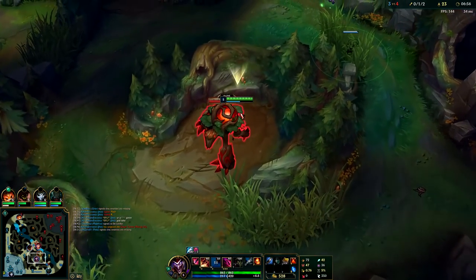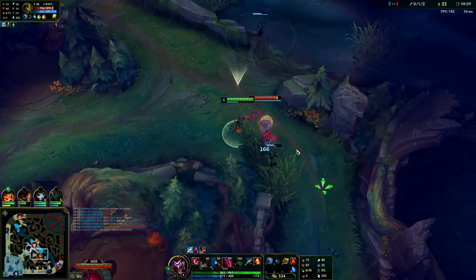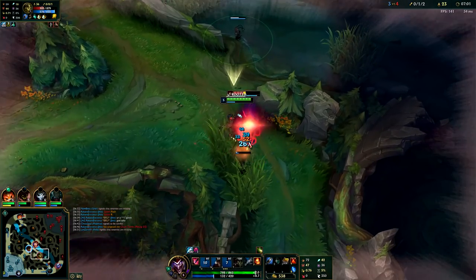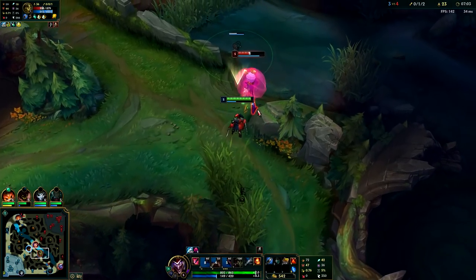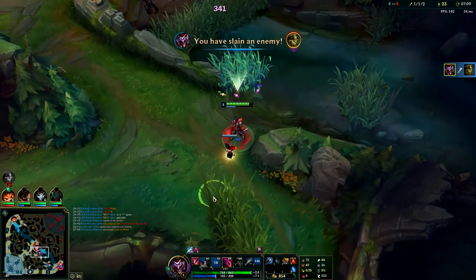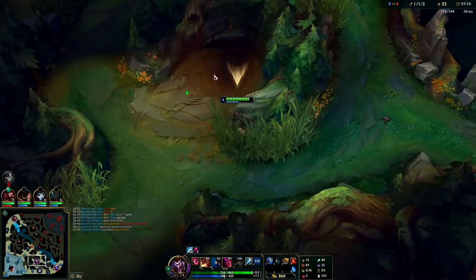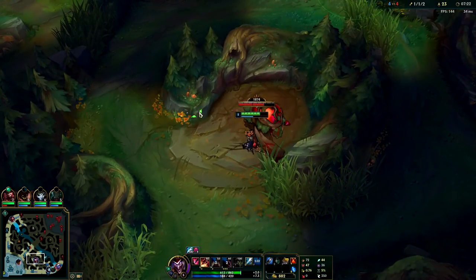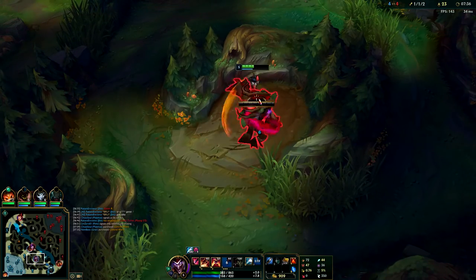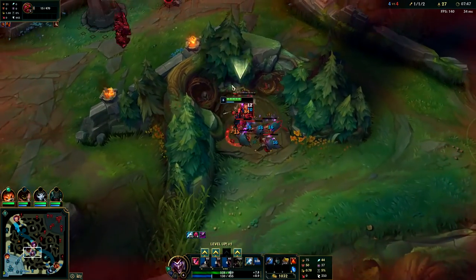His only escape route is to run through me, so I'll get off a lot of free autos and he'll most likely run through my next box as well since he doesn't want to run through my Pike. I stay on top of him, ignite him, and pick up the kill. As you can see, a full health Ivern just got killed by an AP Shaco jungle at level 5. If you take full advantage of your boxes this way, you have so much damage potential — especially if the enemy is running away from you, with the extra damage from your passive and your E from behind.